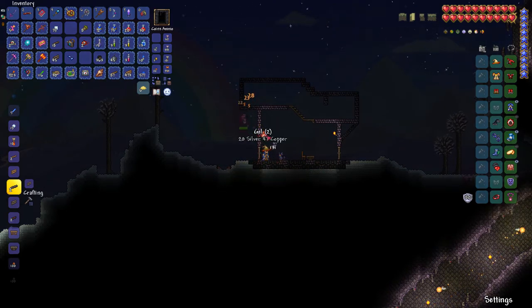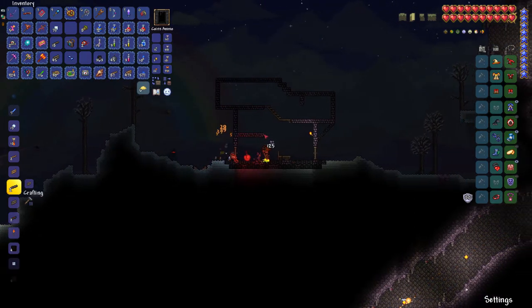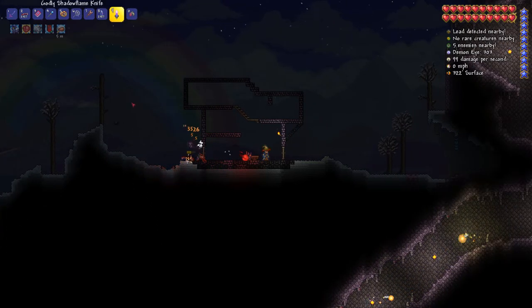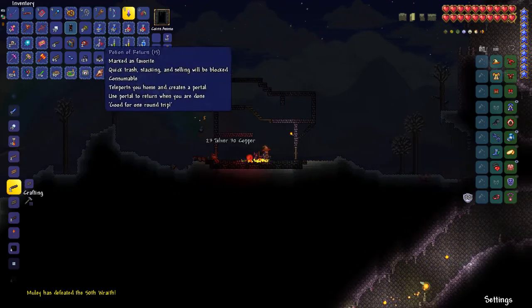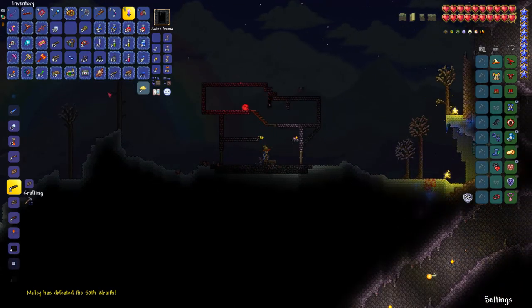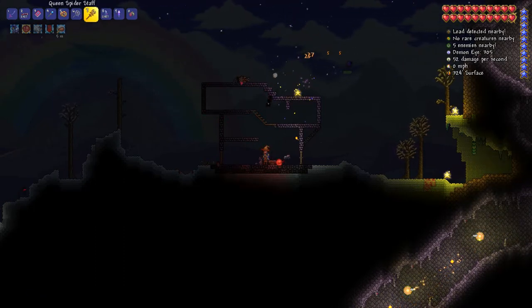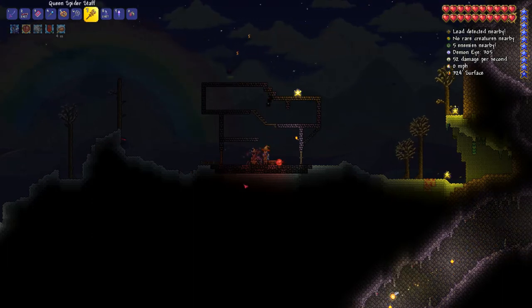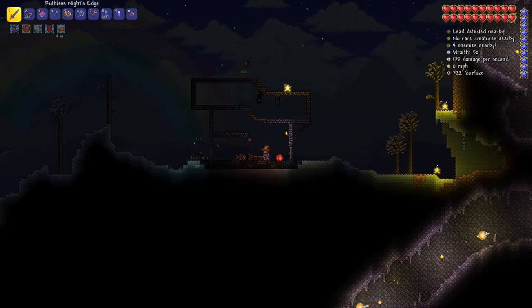Let's see — one, two, three, four, five — maybe we get a level right here. Something like that. A race banner — nice. The perfect spot for it right there in the hallway, right? I'm building right now and these wraiths are not going to give up.